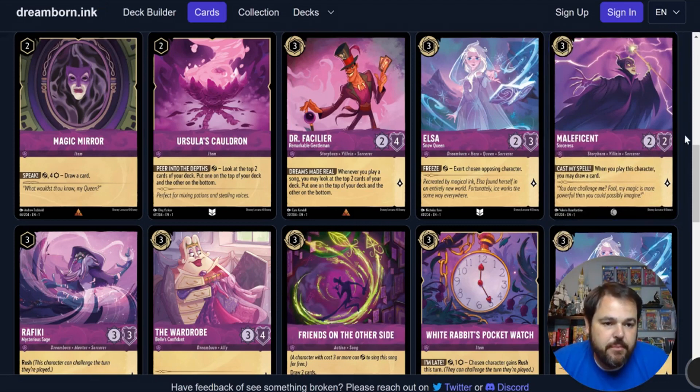Maleficent here is a 3-drop inkable 2-2 with 1 lore generation. Nothing special stat-wise — probably a little understated for a 3-drop. However she has the ability Cast My Spell: when you play this character, you may draw a card. She replaces herself immediately for a decent-sized body. This card is pretty much an auto-include in any constructed deck playing Amethyst — I'd play 4 of this card. The ability to put presence on the board for basically free because she replaces herself means no hand disadvantage. She can sing Friends on the Other Side, and her stats are not terrible for a 3-drop. In limited, you're going to play as many copies as you can because you're never going to be upset to play this card.